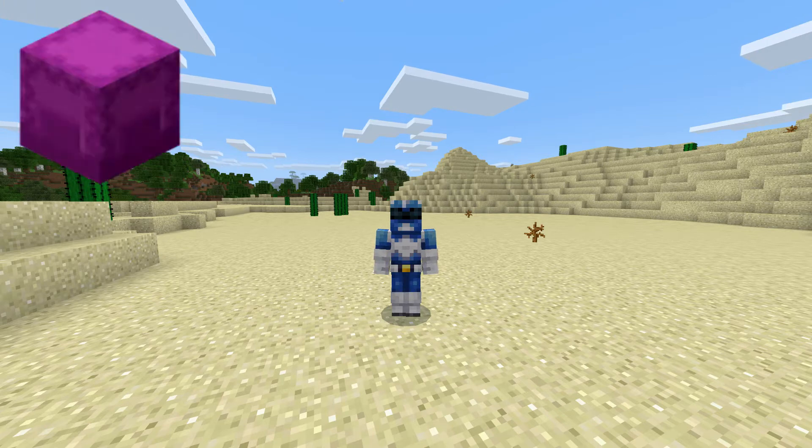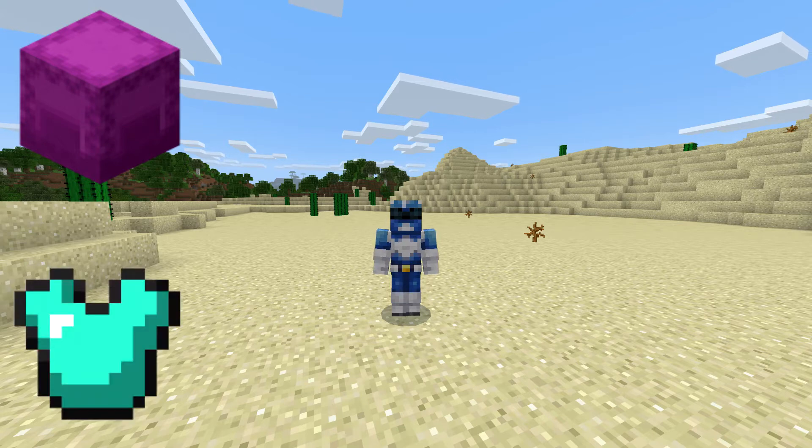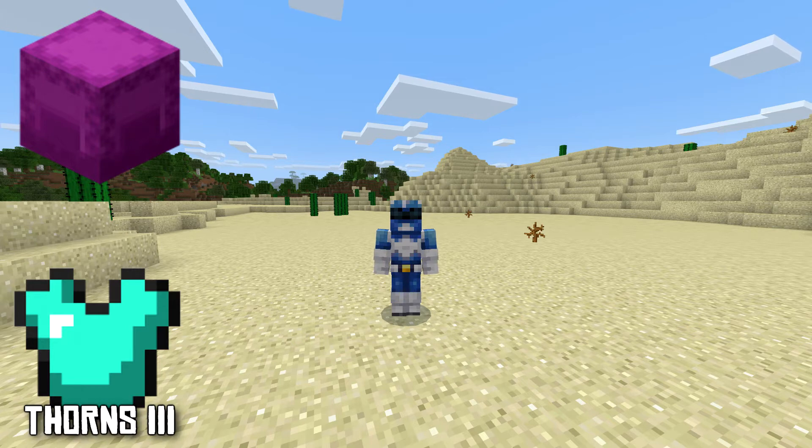To do this glitch you'll need a shulker box — put whatever you want in it, it doesn't matter. You're also going to need armor. I suggest diamond because that's obviously the best and strongest, and it needs to be enchanted with Thorns. It doesn't have to be Thorns 3, but that's the highest so I recommend Thorns 3. Diamond armor and Thorns 3 aren't required, but I recommend both.